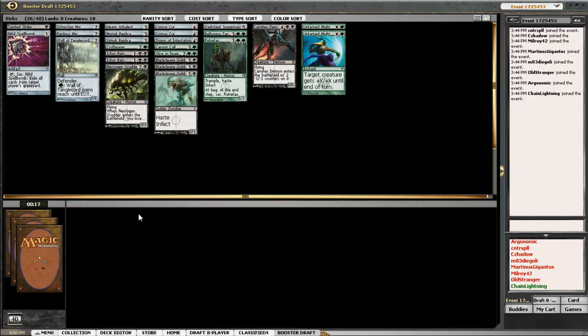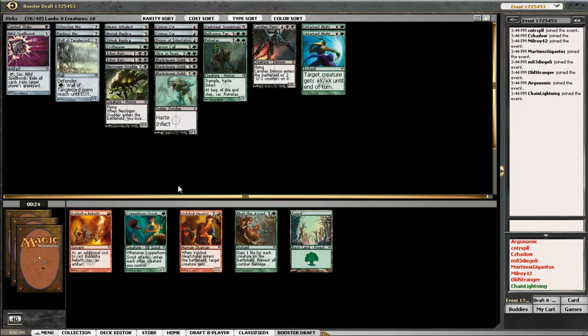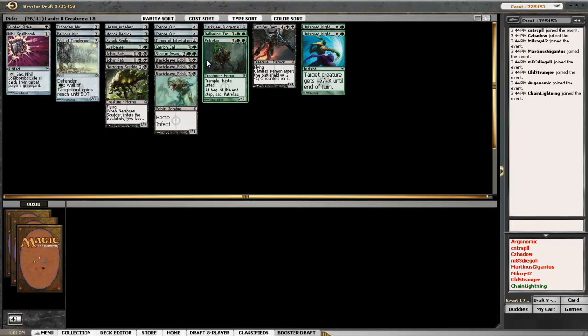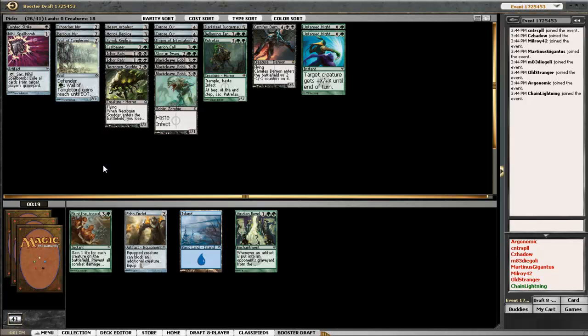Poor expensive guy never gets picked. We're over 23 cards, which is good. What are we not going to use? Maybe the Trigon, maybe one of these replicas. Probably not the Juggernaut, because this is not a heavy artifact deck. This is the first time I've ever had no Mana Mirror — it's really sad.